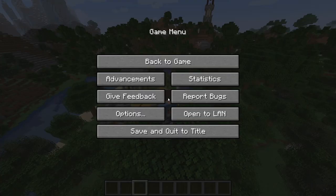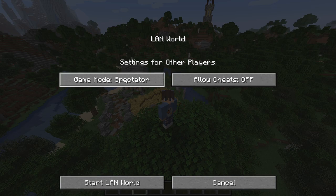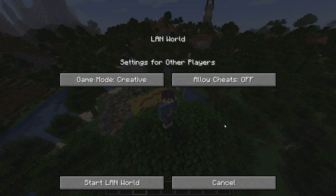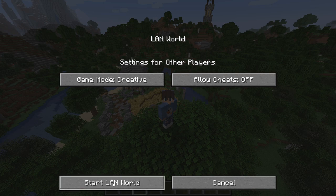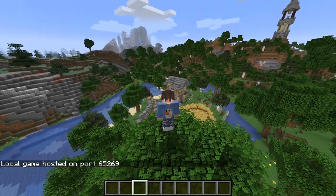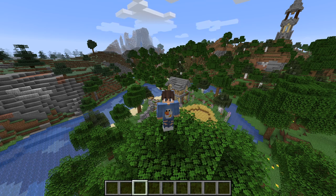It's really simple. All you have to do is press Escape, go to the bottom right here, and it says 'Open to LAN', so you're gonna click on that. These are two options that you have: you can choose the game mode — survival, creative, or whatever you want — and there you have 'Allow Cheats', which lets them change the game mode or spawn command blocks. So once you've chosen what you want, go down here and click on 'Start LAN World'. As you can see, it has popped up in the bottom left — a port number. You're gonna want to remember that, so six five two six nine, just in case the second method doesn't work.